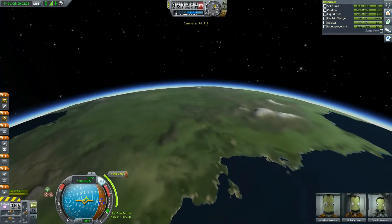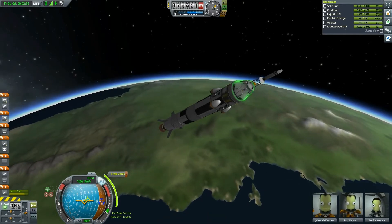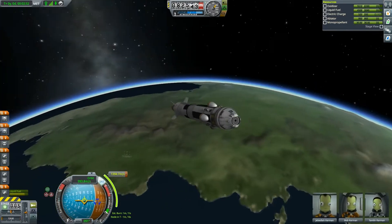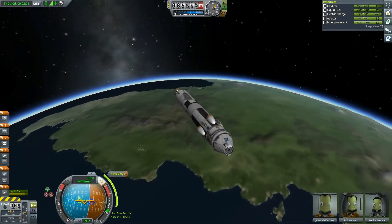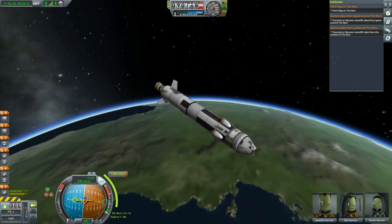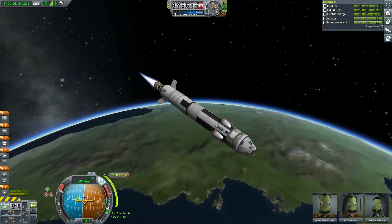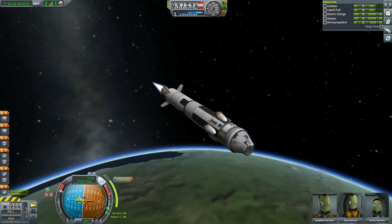Let's do some minor corrections if we need to. Let's disconnect the decoupler hosting the abort system — we don't need it anymore. We're out of the atmosphere, so if things go wrong we will fall like a brick. 13.94 meters per second to circularize — I'd say that's pretty efficient. I've seen burns needing 30 meters per second, but this is good in my book.